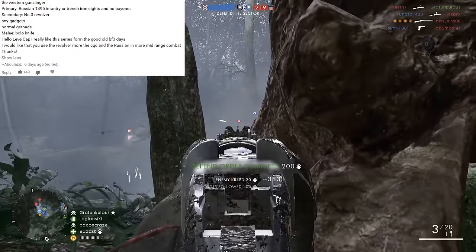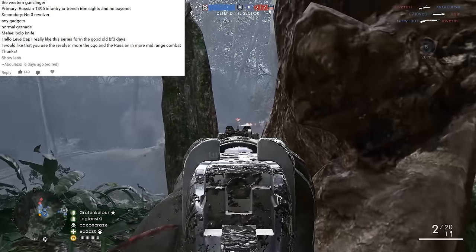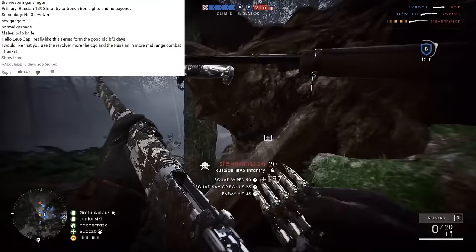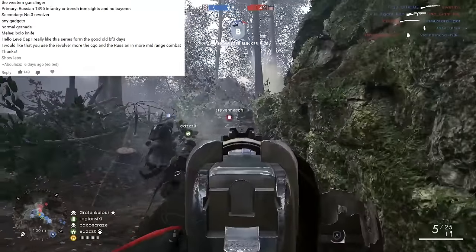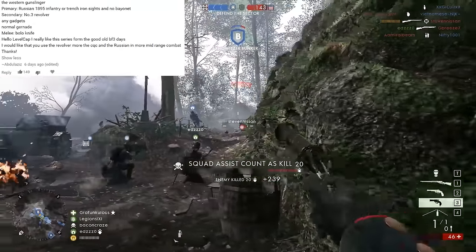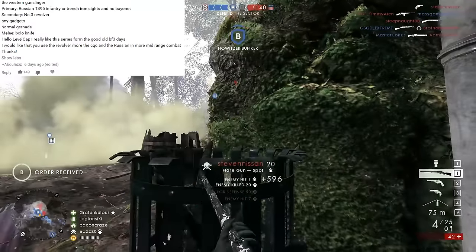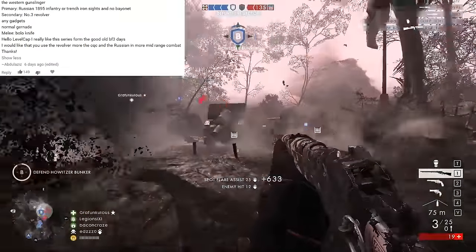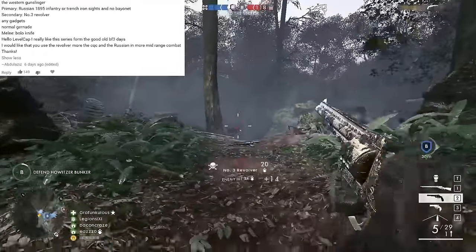Today's top comment comes from Abdulaziz, who says the Western Gunslinger. The primary weapon will be the Russian 1895 infantry or trench with iron sights and no bayonet. I decided to go with the infantry variant as I tried the trench and just couldn't stand it. For the secondary weapon is the number three revolver. We have the freedom to use any gadgets we want — I chose the tripmine and the flare gun, and for the grenade we're just using the normal frag or stick grenade, and for melee we'll be using the bolo knife.